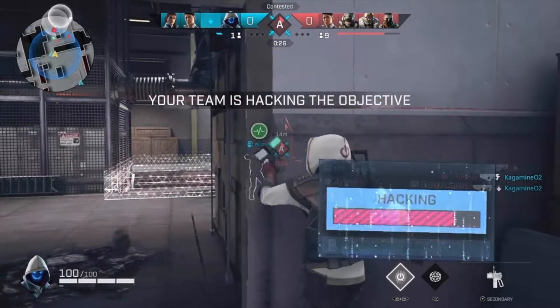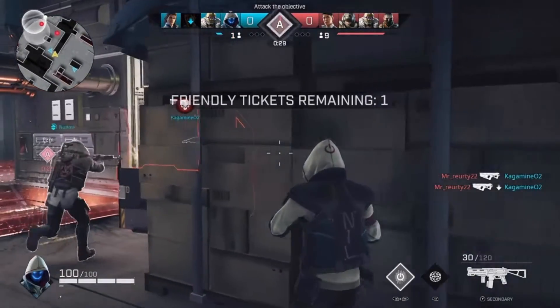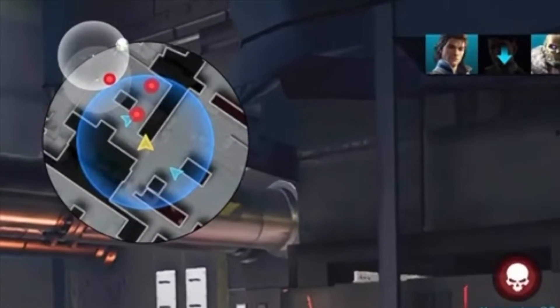Pressing hack will then hack what was shown in the pop-up. The range at which you can hack enemies is shown on the HUD — there's a blue ring. If the enemy or their devices are inside this ring when you press hack, you can hack them.